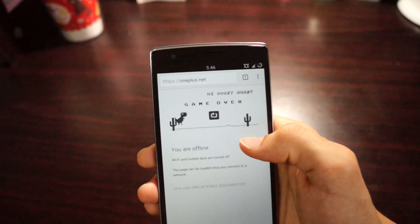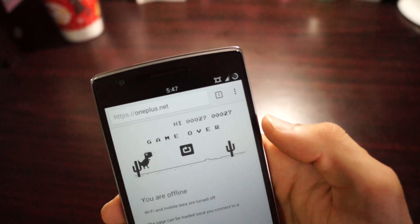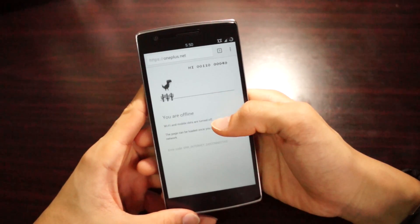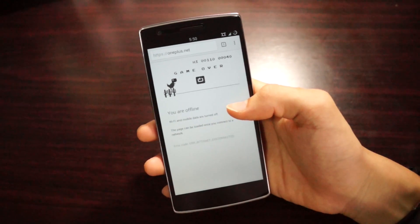Basically how this game works is that you have to jump over hurdles. One thing to note is that the high score you see on the top right will not be saved. In times when you don't have any 3G or Wi-Fi, this will be a very good way to kill some time — especially when you can compete with your friends over the high score.